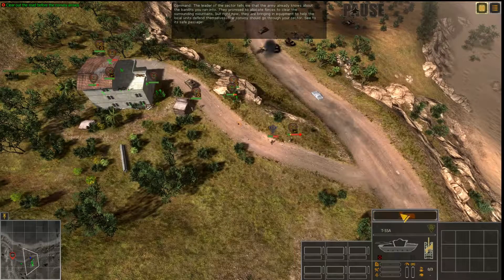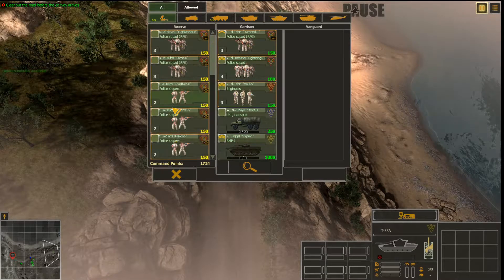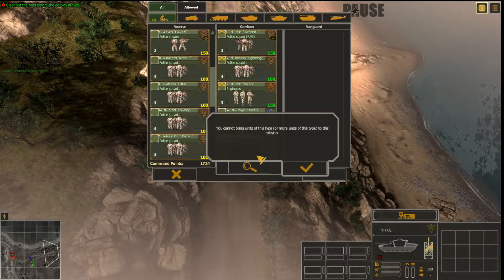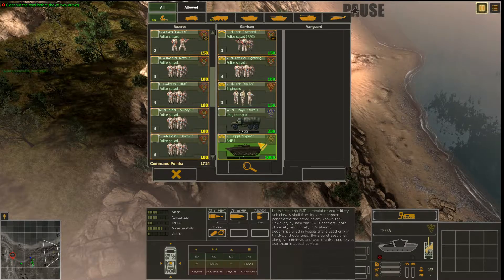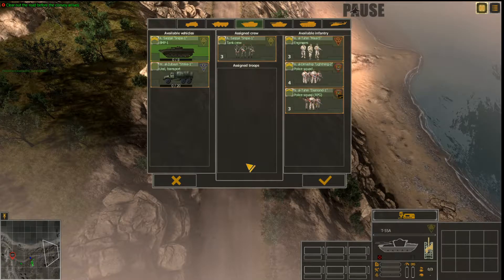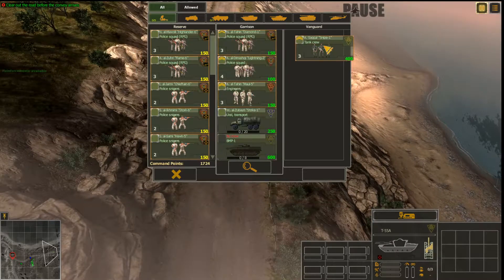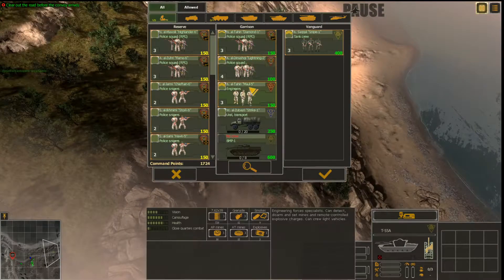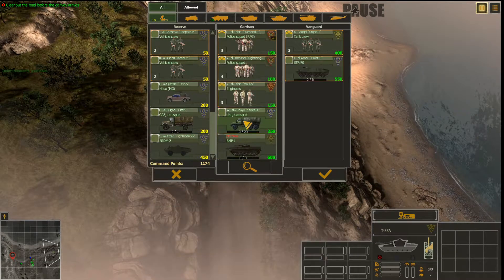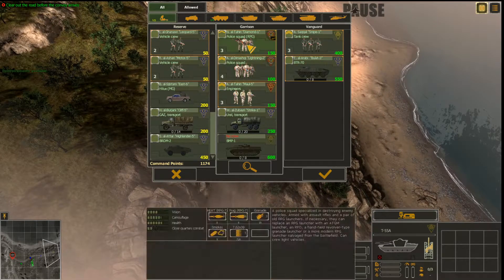How the hell do we do this? If I go — yes! Yes, we're going to get a tank! We can also get a BTR-70, so we'll take that. We'll take them both.